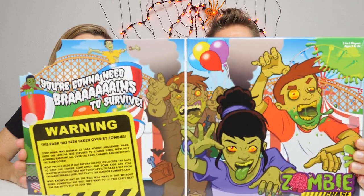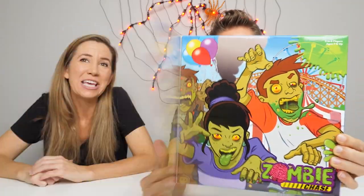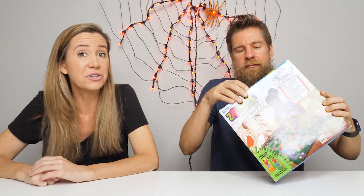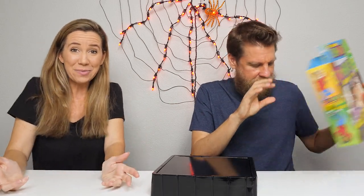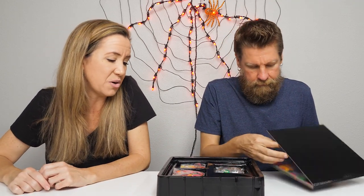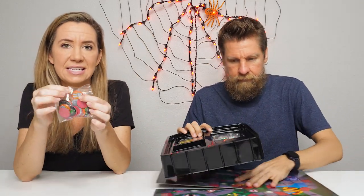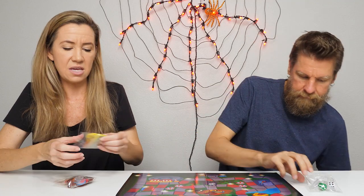So we're going to start out as humans and try to escape the theme park without being turned into a zombie. However, if you are turned into a zombie, or if you choose to be, you can then go after your human opponents. We have to collect a token which has a flashlight on it, make our way to the maintenance shed to collect a key, and then make our way to an exit. We do have to watch out for the zombie janitor.